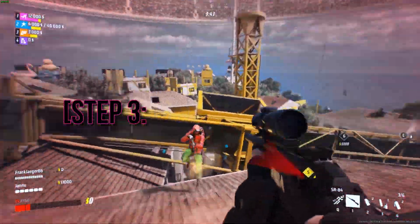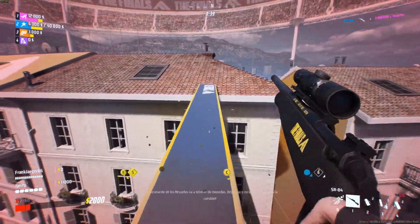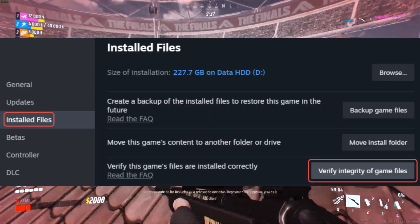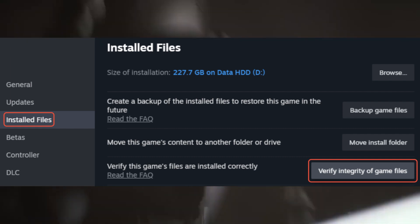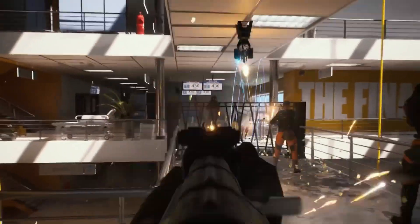Step 3: verify game files. Sometimes game files can get corrupted and cause these errors, so do a quick check to ensure your game files are in tip-top shape. Step 4: update Windows. Last but not least, let's make sure your operating system is up to date.